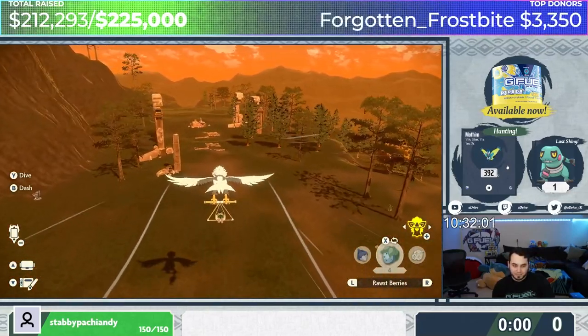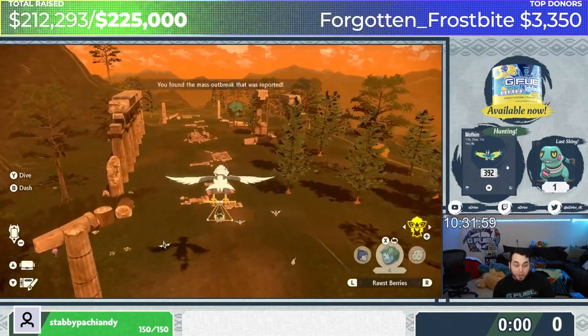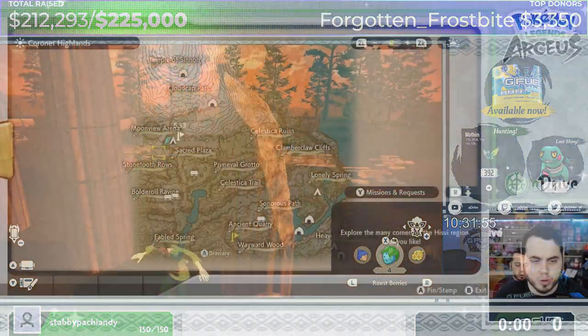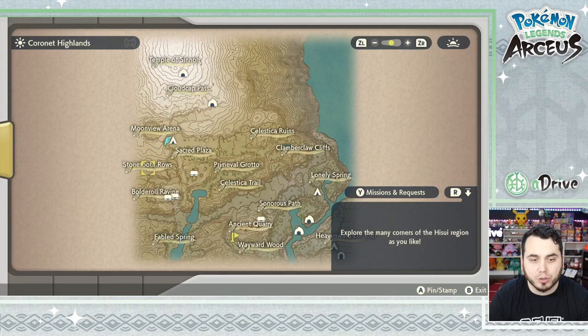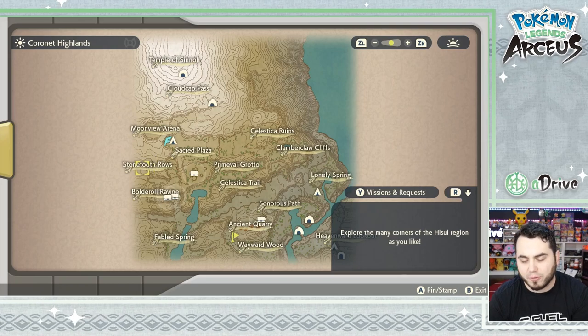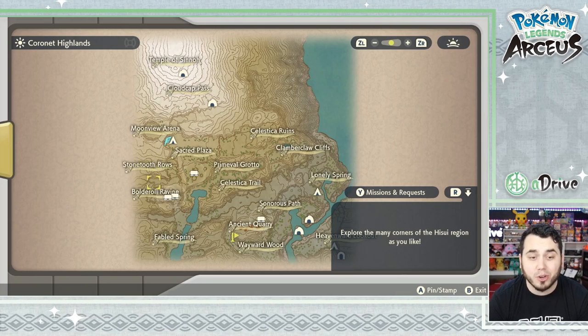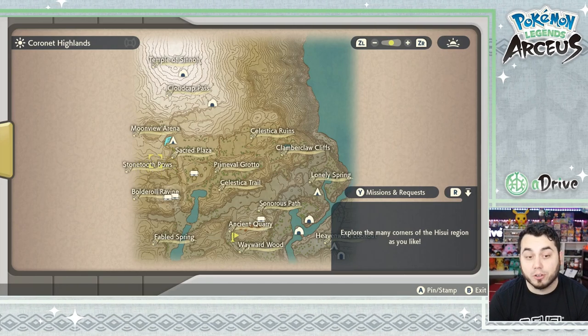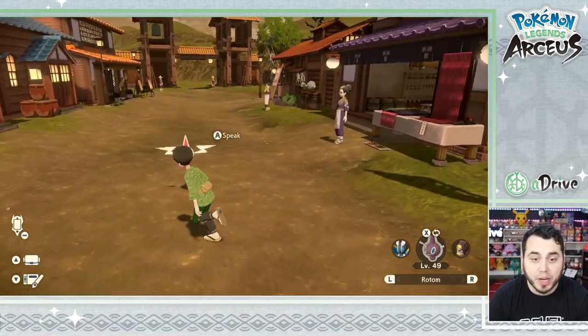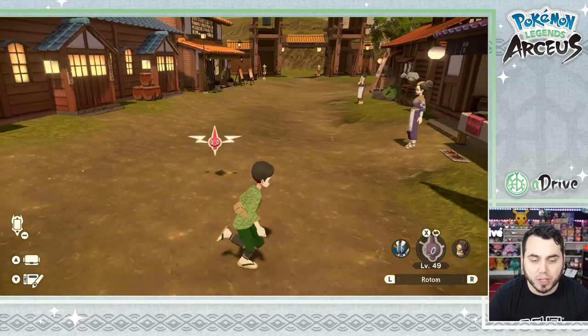Long story short on how you want to actually obtain Rotom: he's found in the Coronet Highlands, and you'll basically fly to the Moonview Arena. You can find him at Stone Tooth Rose or the Sacred Plaza at night — they're very common there. Really not hard to find if you just change the clocks to nighttime. You can actually get them in a Mass Outbreak and ultimately farm for a Shiny Rotom, like I have here. I was able to get one pretty quickly, and it really wasn't too bad at all.